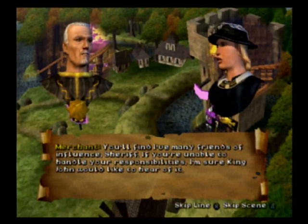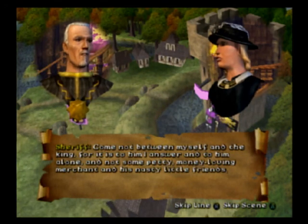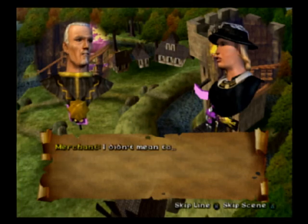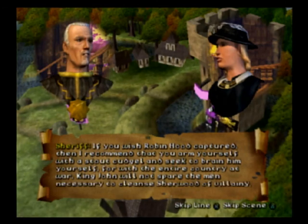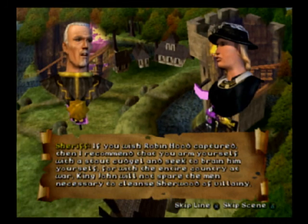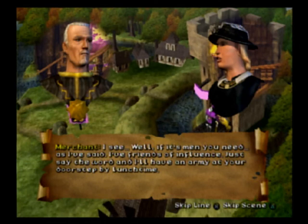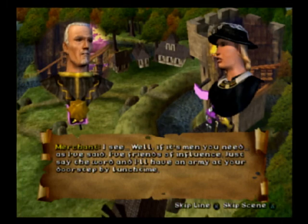If you're unable to handle your responsibilities, I'm sure King John would like to hear of it. Come not between myself and the king, for it is to him I answer and to him alone, and not some petty money-loving merchant and his nasty little friends. If you wish Robin Hood captured, then I recommend you arm yourself with a stout cudgel and seek to brain him yourself. For with the entire country at war, King John will not spare the men necessary to cleanse Sherwood of villainy. All of a sudden this guy is all helpful.